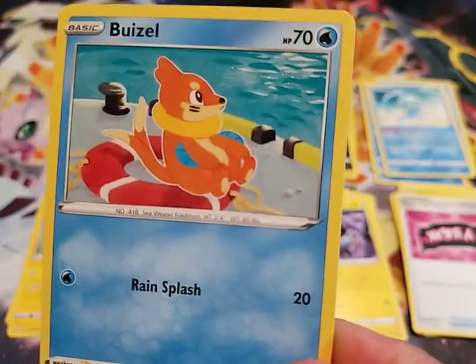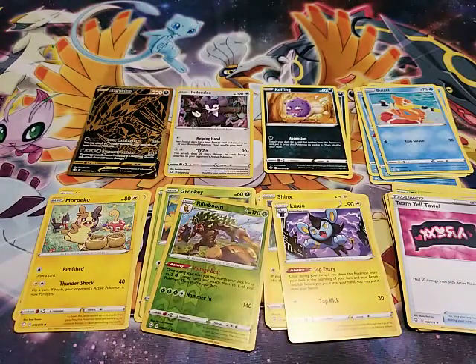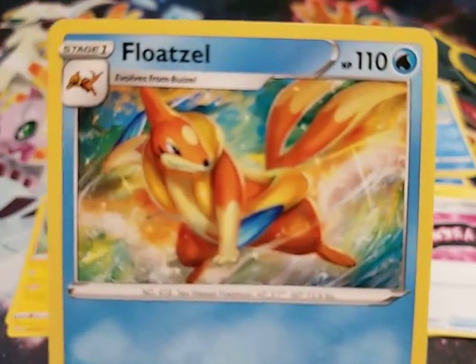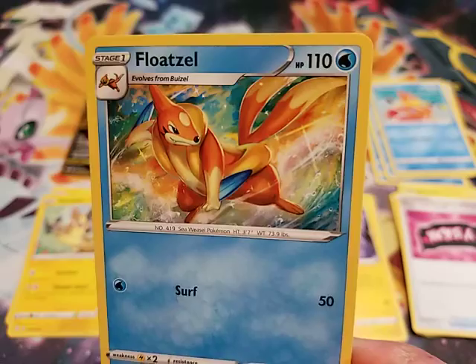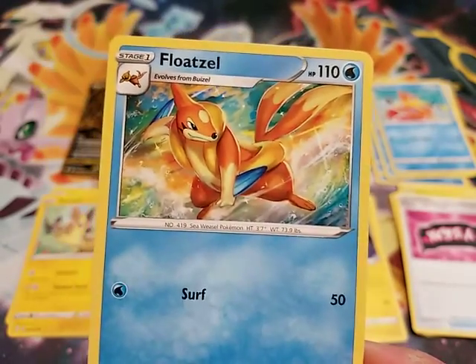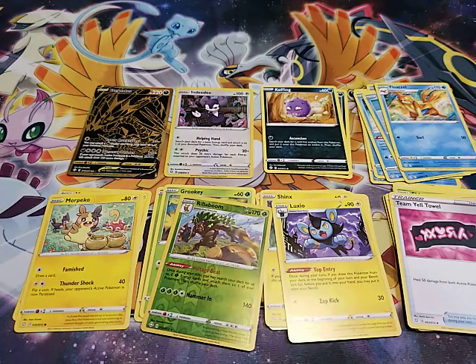We have a Buizel. And to go with our Buizel, we have this gorgeous Floatzel. Look at all those rainbow colors in the background. Floatzel's pretty sweet — that is gorgeous. Stupid fast Pokemon too, in the video game. In the card game there's no speed.